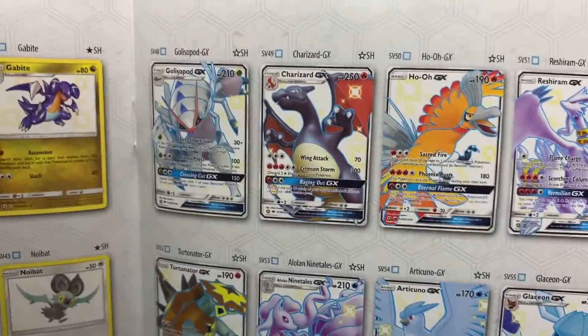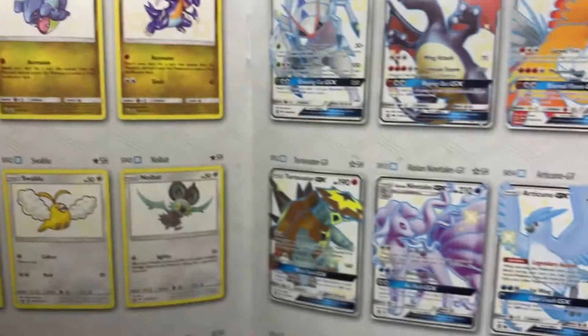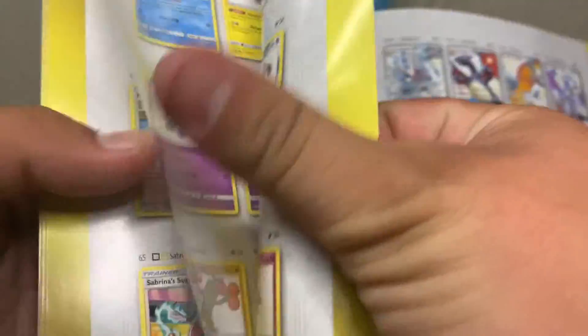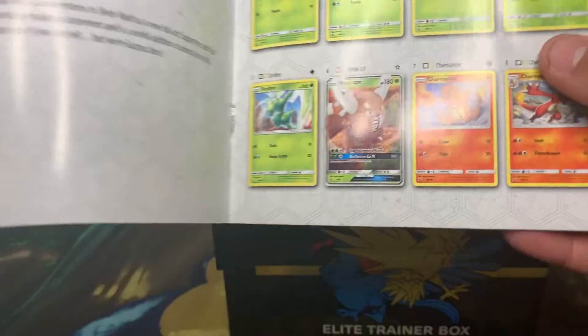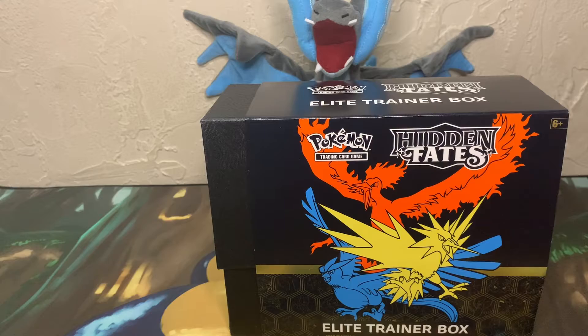There's all of these. The Charizard GX right there — shiny. And that's what you want is the Charizard GX right there, and I think that's it. There's a Pinsir GX right there too. So yeah, there's some good stuff in this set.